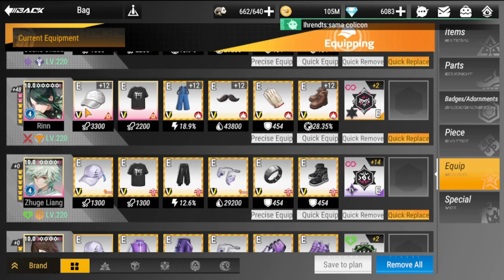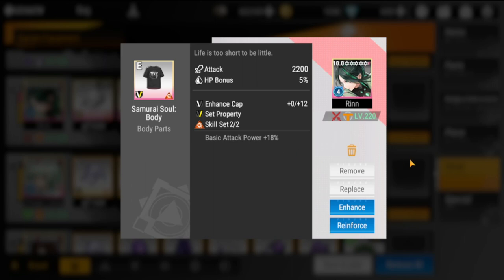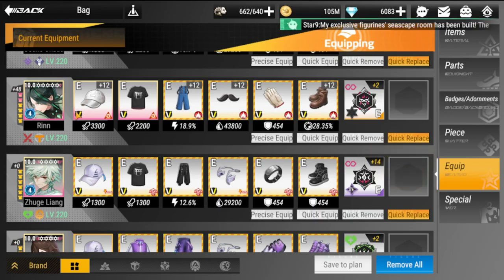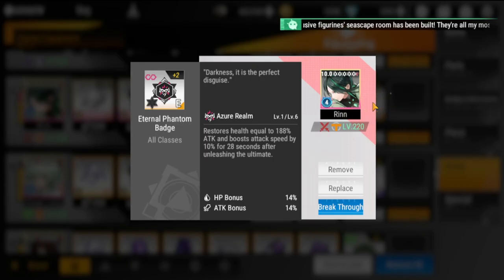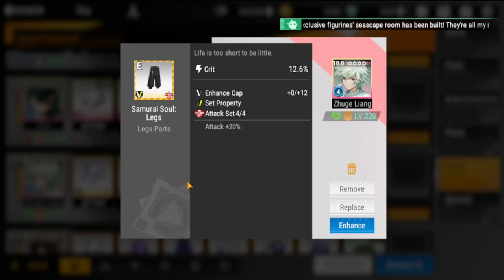So we have three down, three to go. Next is Rin. Rin will be having Ultimate Set and also a Basic Attack Power Set of two. For her badge, she's going to have the Eternal Phantom Badge to increase her attack speed as well.